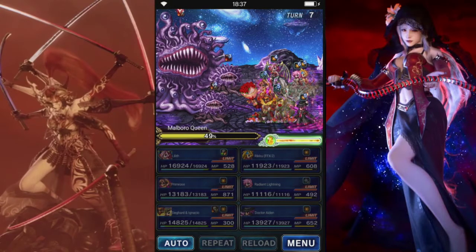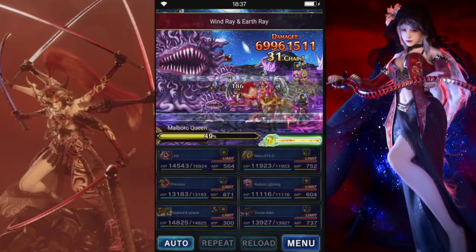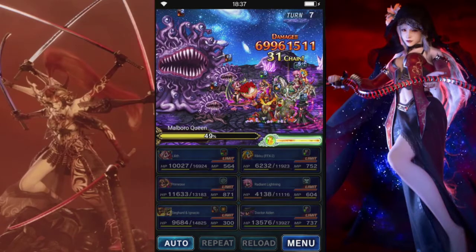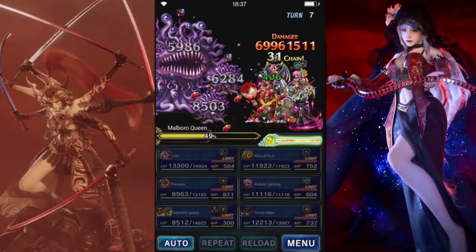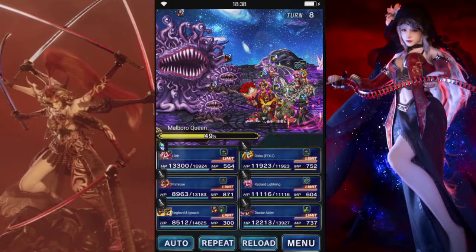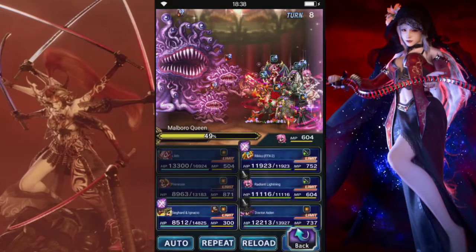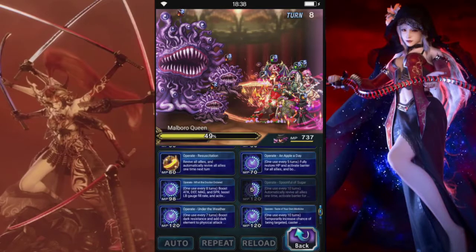Quite a lot of damage we're doing. Alright, so that was Charm. Alright, those two died. So we're gonna do Magic Mitigation there. We can use them for General Mitigation. Primrose can Limit Burst for the big buffs. Might as well just Limit Burst both of them. I still got 5 turns on that.